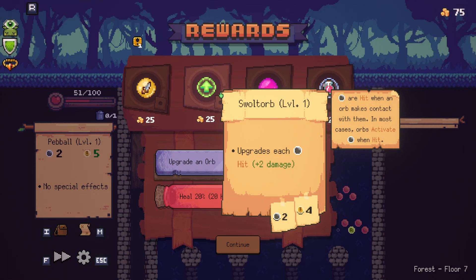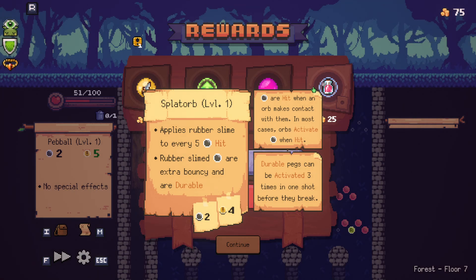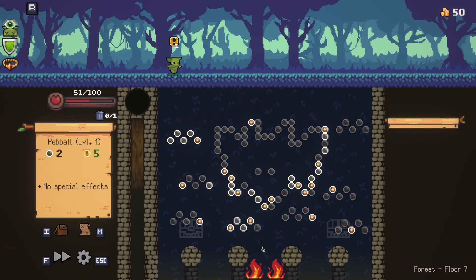Anyways, Swole Torb. I don't know why, but I love the name of this orb. Getting swole. Balls are hit when an orb makes contact with them in most cases. Orbs activate when hit. Upgrades each orb hit plus two. We'll try it. I'm going to save my money for the shop. I hope I don't regret that.